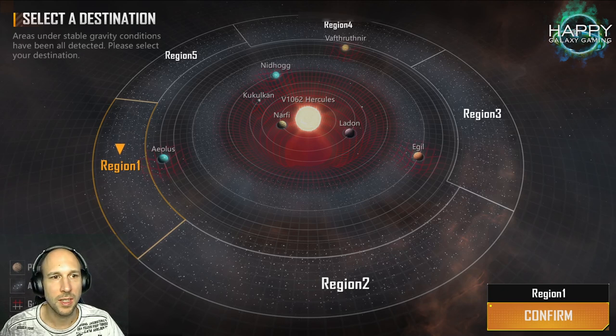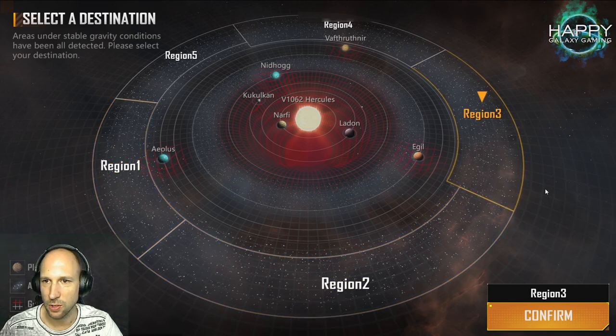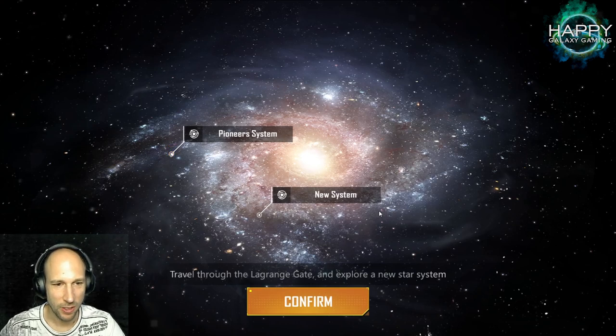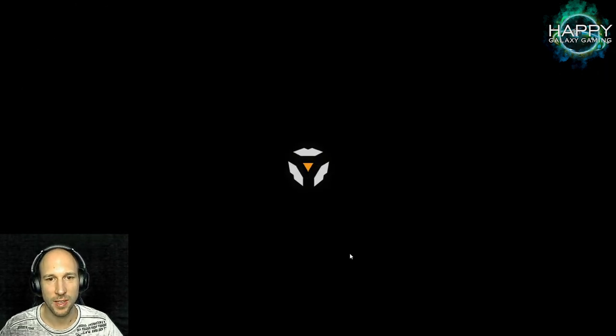It seems that this is now the first time we can start doing something after going through the intro and the tutorial. I can select different regions. So far I have no idea what the difference between these regions is, so I just take a good luck number — number three — and I will confirm it. So we go from our Pioneer system to the new system and we will see what happens.